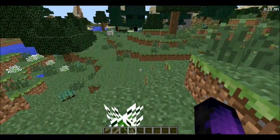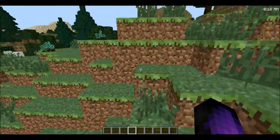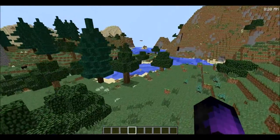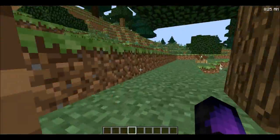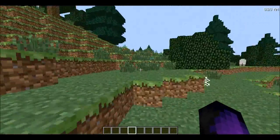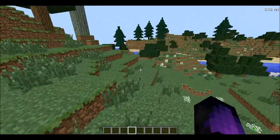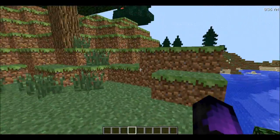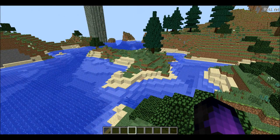We have Archimedes' Ships, which lets you make an airship or a bigger boat that you can carry stuff on through the water. We'll probably use that if we find an ocean, so we can make a ship with chests in it and carry stuff across the ocean with us.